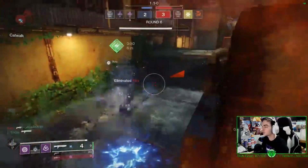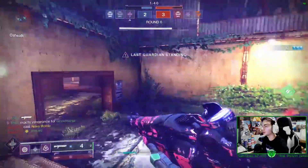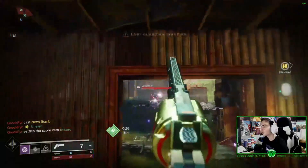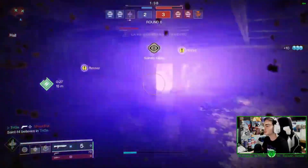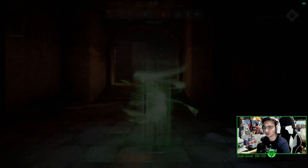All you gotta do is get a bunch of Gunsmith materials, which you get from dismantling weapons. You can also get Vanguard tokens from doing strikes, as well as doing Crucible and the Crucible bounties to get those extra tokens. In total I've gotten about 10 Dire Promises so far, maybe more — but at least 10.